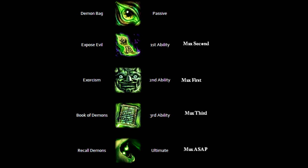His first ability is called Explosive Evil. Zhong Kui places a card on all enemies in front of him, marking them as demons, slowing them by 20% and damaging them over time.